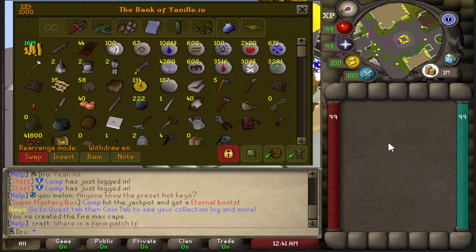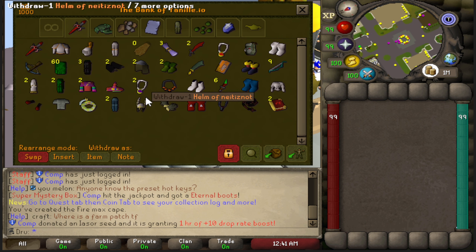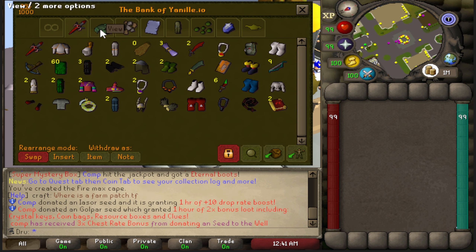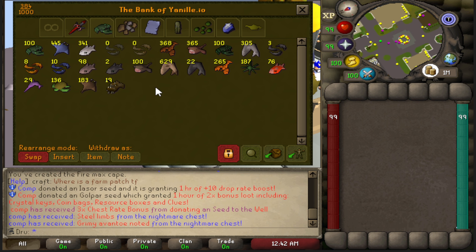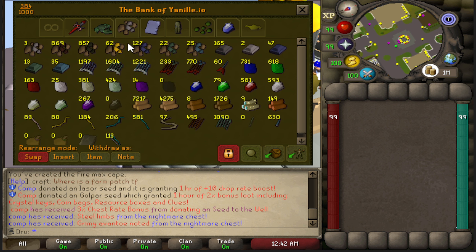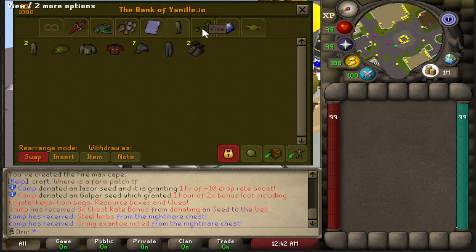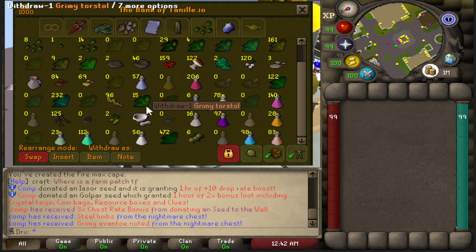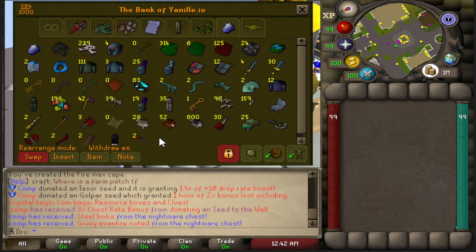I also want to showcase my bank a little bit. There's not too much in here — I just want to give you guys an idea of what we're starting off with. Basically everything in here was something I either got through skilling or got because of skilling. This is all just here because of my goal to max, and this is kind of just the leftovers after doing so. I pretty much just have some basic starter gear, some food, some potions — nothing too crazy. So it's just a really solid starting point.